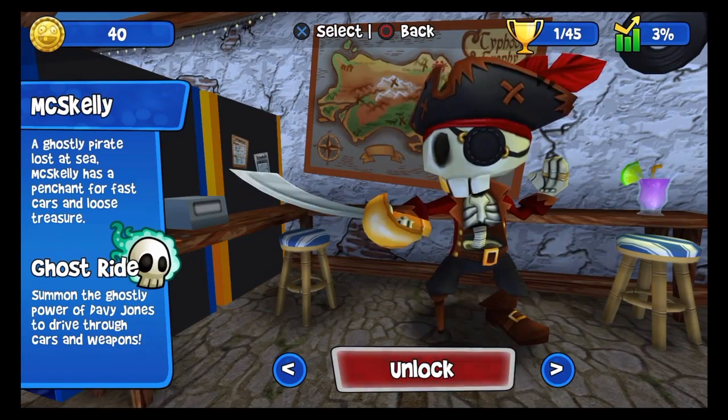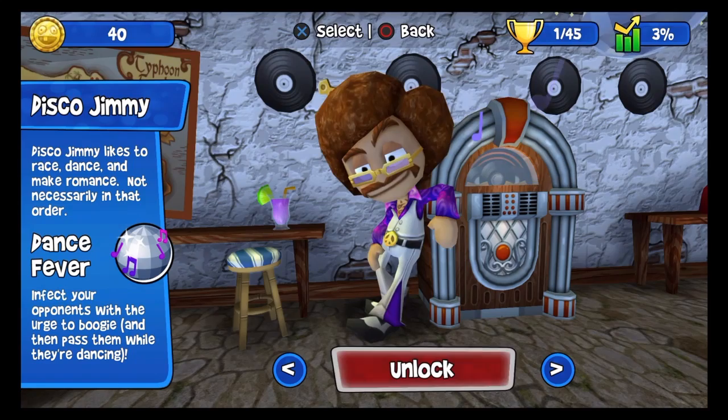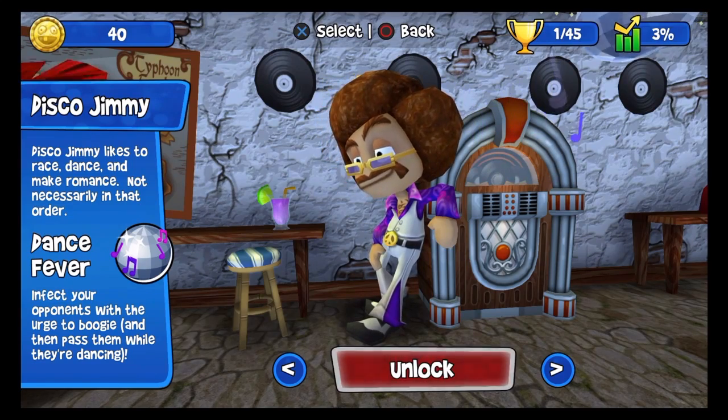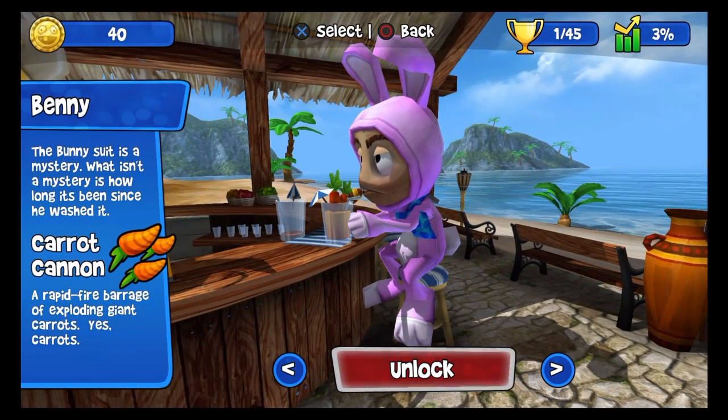The last thing to look at is the multiple unlockable characters, each one probably unlocked from completing circuits of the game — Leilani being the first. They all have unique skills that are not related to the vehicles and are very useful in battle.